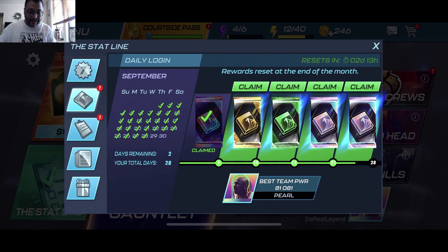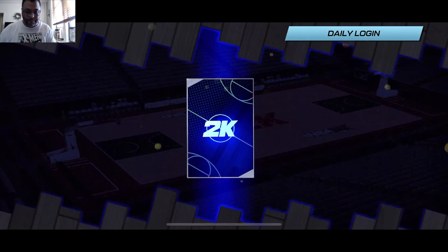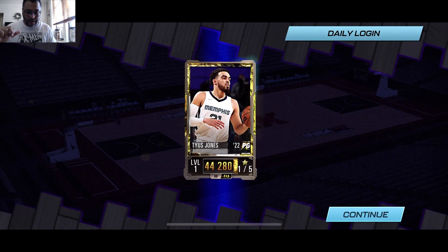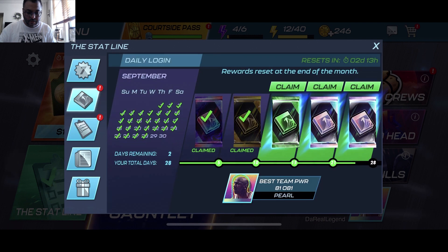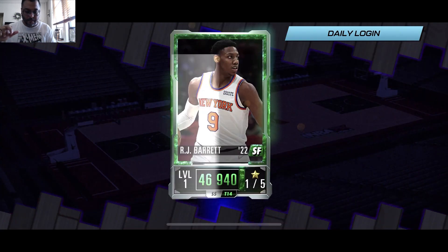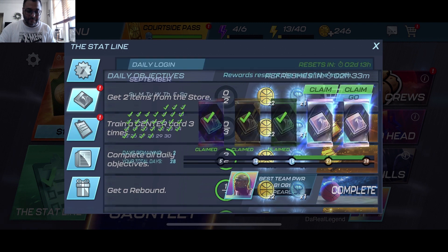Let's check out the topaz — we got Tyus Jones. Here goes our jade — we got RJ Barrett. I'm happy about that, Knicks Nation! He's actually a gem and a really good card in this game.